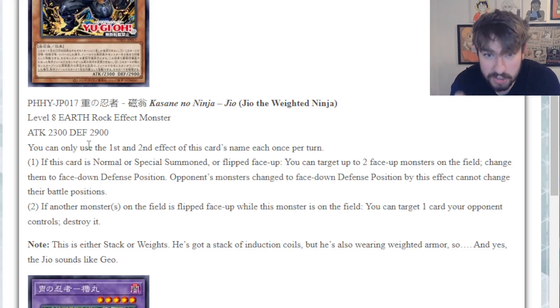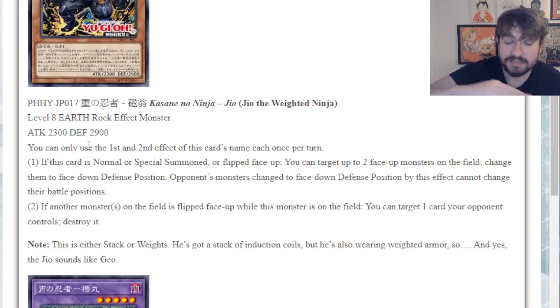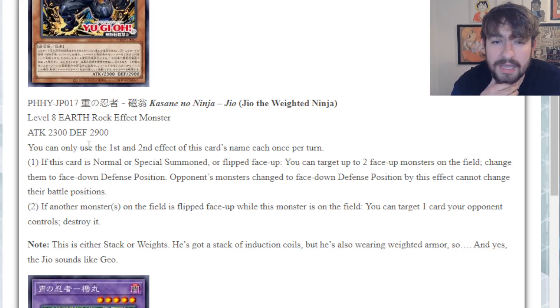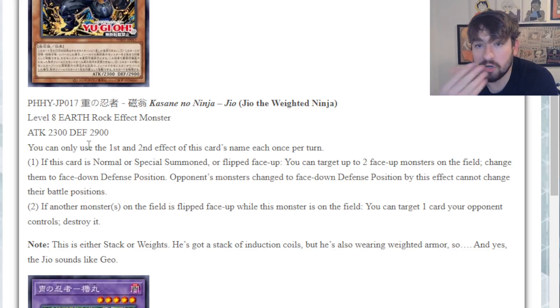With either one of those setups, just summon this guy out, book up to two monsters, and they are stuck there - very strong. If you had any other ninja setup where a monster was set and you flip it up on the opponent's turn, you're also getting another pop out of it. The longer this card stays on the field, you keep getting extra value, extra pops, extra removal with ninja cards like Mitsu and the green ninja. He's a big body at 2300/2900 - pretty good.